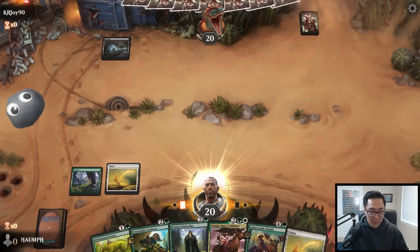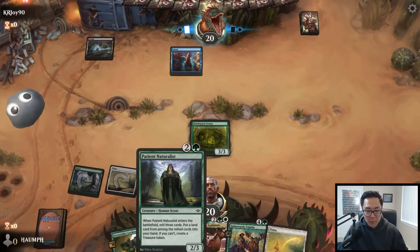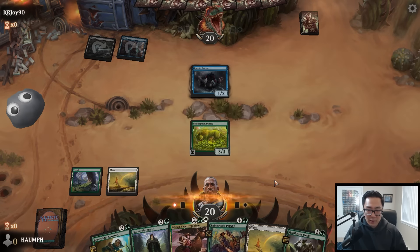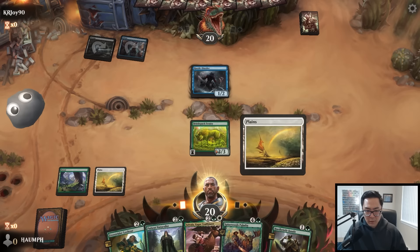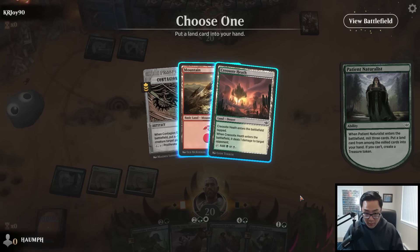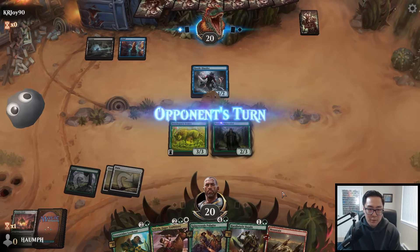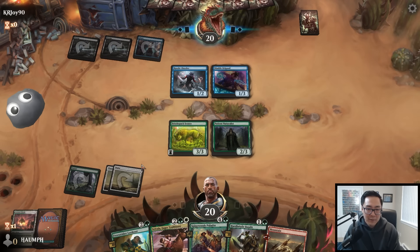This hand could use a land. We drew one so things are looking good - turn two Bristleback Sentry into turn three Patient Naturalist, which ensures we can play a turn four Sylvala. Hard Bristle Bandit is also interesting but I feel like I just play Patient Naturalist and it's hard to miss. I milled the Contagion Engine which is sad. I really want to play Sylvala next turn so I feel like I just get the mountain - it also allows us to play our splash card.